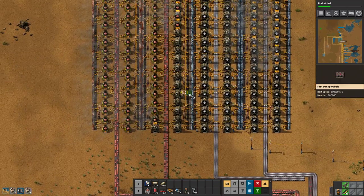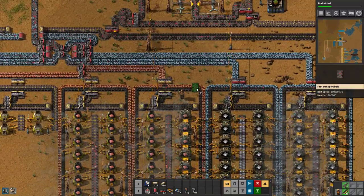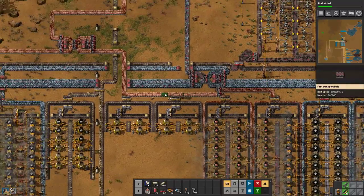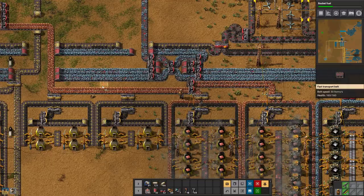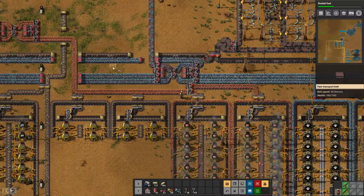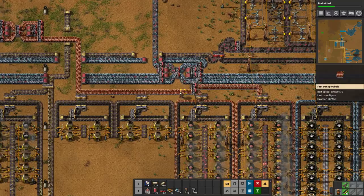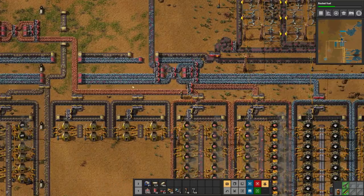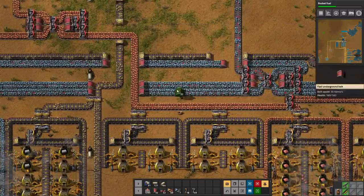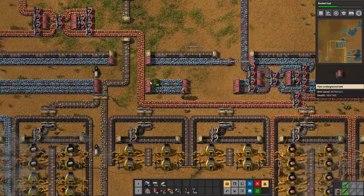First things first, we'll need to give this a new kind of belt — we'll need to give it a double input as well. That might actually be more important, or just giving it its own belt in might actually solve some issues, because it is consuming a whole copper belt. Now we run into the issue that we haven't really made room for more lines.